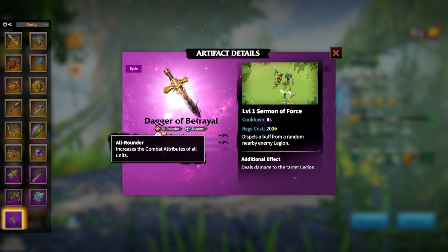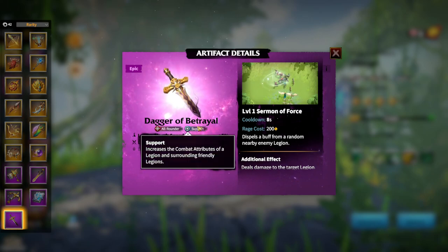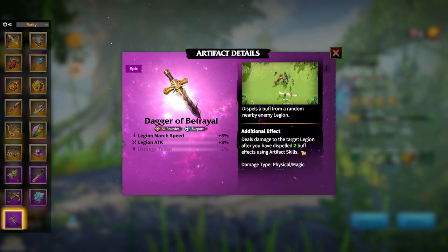The Dagger of Betrayal — it's an all-rounder, which means you can use this artifact with every single legion type in the game. It's also a support type. What's pretty unique about this artifact is that it provides legion march speed, which is a support-type stat, and legion attack — you have both stats, which is pretty good. March speed is especially useful for marksman and cavalry units; marksman because they have the lowest march speed in the game. The new ability dispels a buff from a random nearby enemy legion, and in Call of Dragons we are getting more and more control-based heroes, so additional dispels are a good addition.